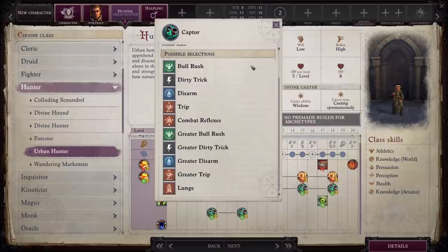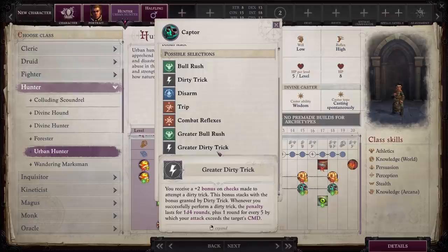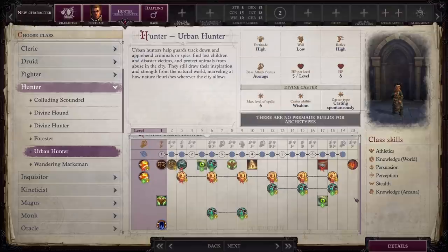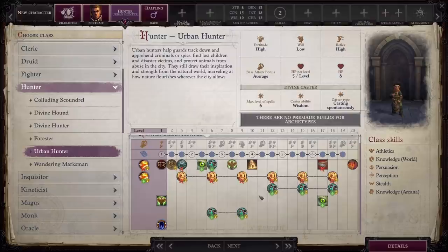I think this meshes well with Azata, because Azata is not only going to allow you to share teamwork feats with your team, but some of those teamwork feats specifically assist with combat maneuvers. So it's going to make the overall build for this class significantly stronger and help make up for the fact that you have to trade off your teamwork feats to get access to these other feats.